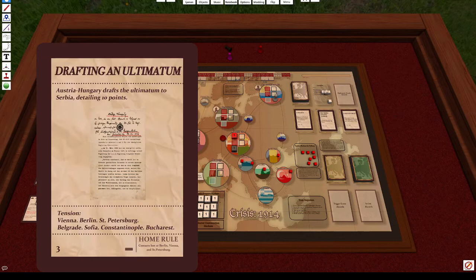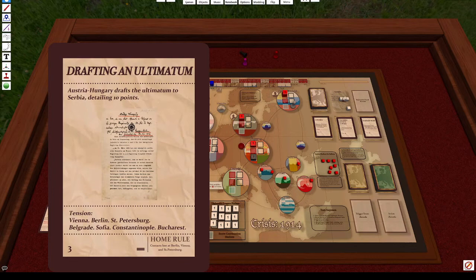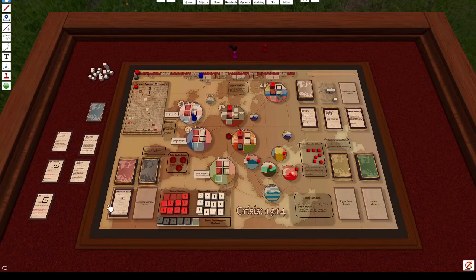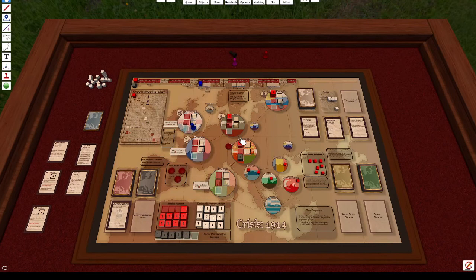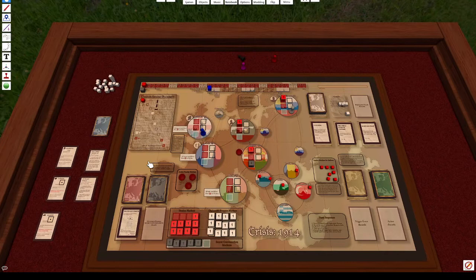We have a secret conversation die in Vienna. If there's tension coming in and it's not a hardliner, the secret conversation die takes the tension instead — acting as a buffer. This is beneficial because secret conversation dice can be removed and reset, preventing tension from getting you closer to losing. However, if a secret conversation die reaches six tension, it will explode and convert that tension directly onto the city. The card also shows a stock market indicator — in this case it's neutral, so nothing happens to the London stock market.